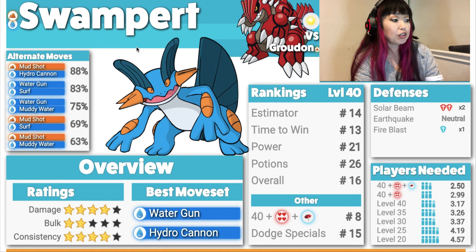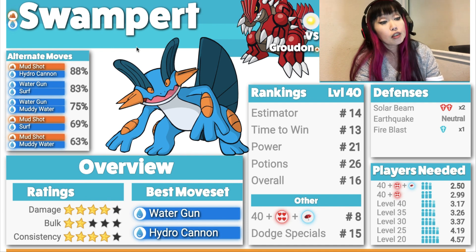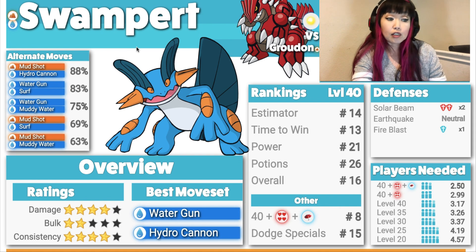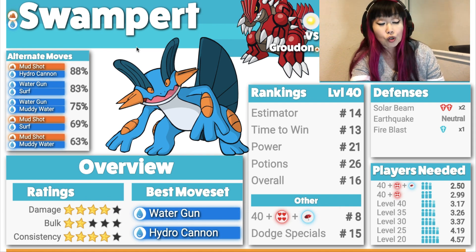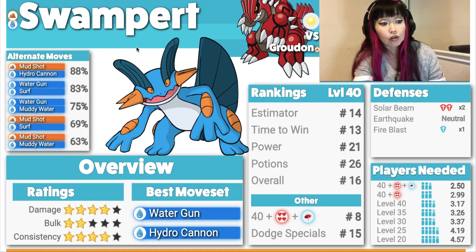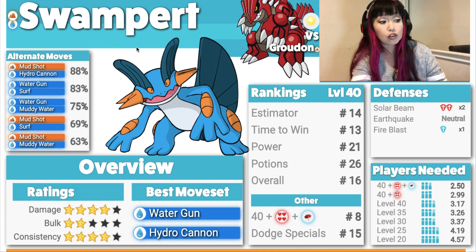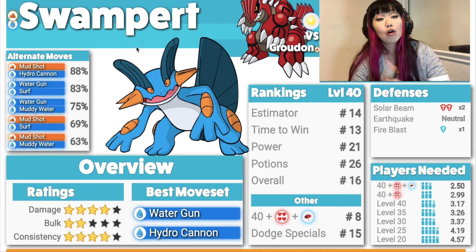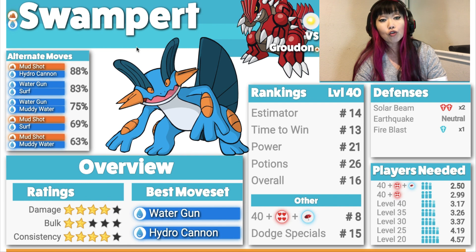Here comes Swampert. Damage 4, Bulk 2, Consistency 4. Best moveset is Water Gun and Hydro Cannon — the Community Day move. The problem with Swampert is he's double weak to Grass moves because he's Ground and Water, so watch out for Solar Beam Groudon. He resists Fire Blast and takes neutral damage from Earthquake. If you have Shadow Swampert, throw it in as well. Solar Beam Groudon is a monster — a lot of people forget about that. It's like Blizzard Kyogre: a lot of headaches.